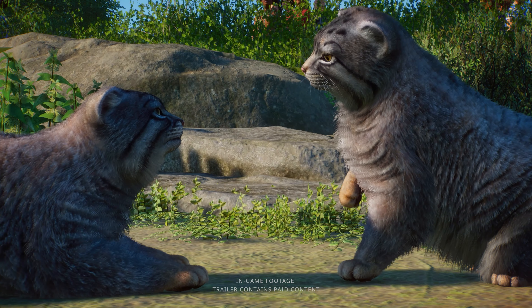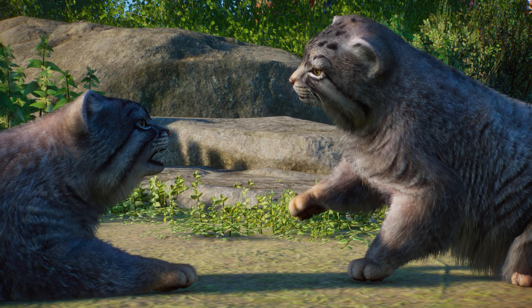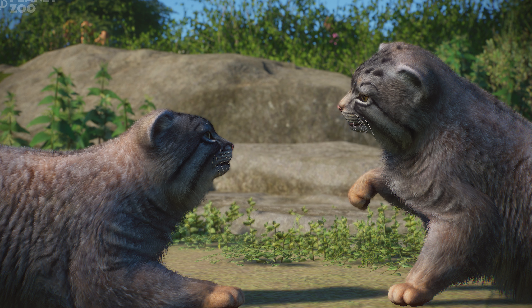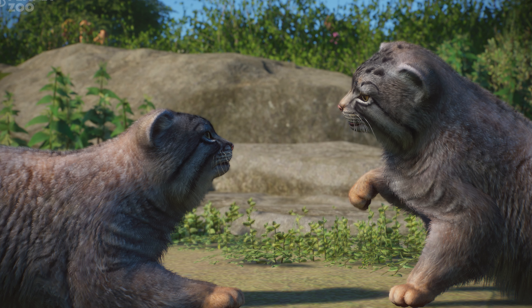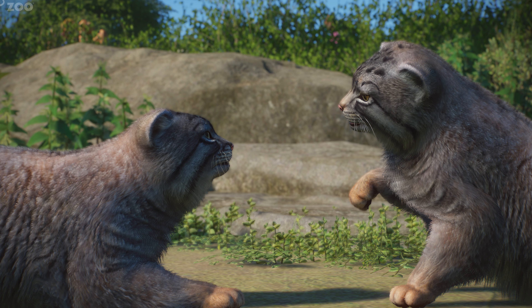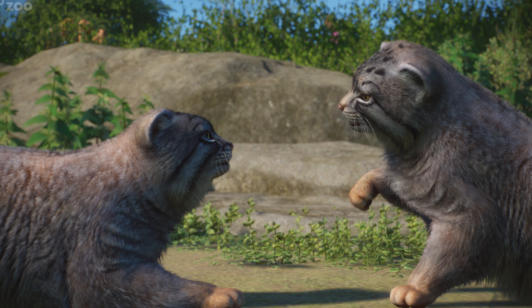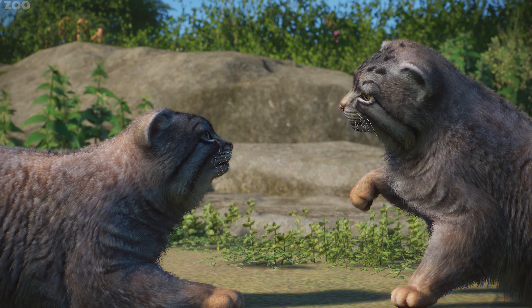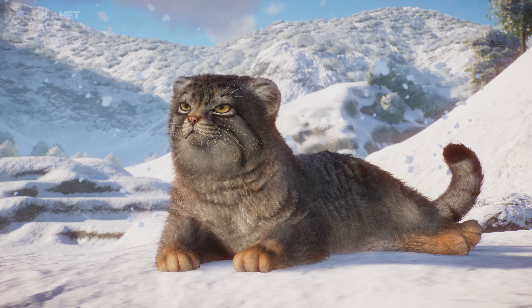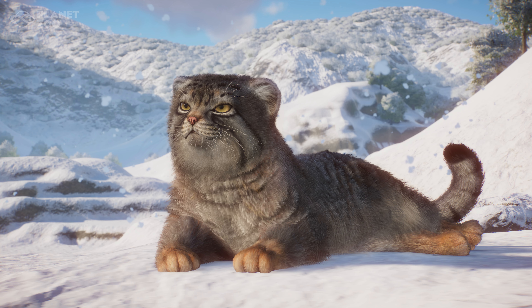What I want to do today is talk about them a little bit. If you're familiar with my channel, you'll know that when we get new animals in the game, I do tend to go over real life information about them because I think it's cool to learn about the animals being added and maybe it'll help you build for them. Let's talk about this screenshot — it's just Pallas cat in the snow. They look absolutely adorable. Their little toes are very chonky, very round, very cute.